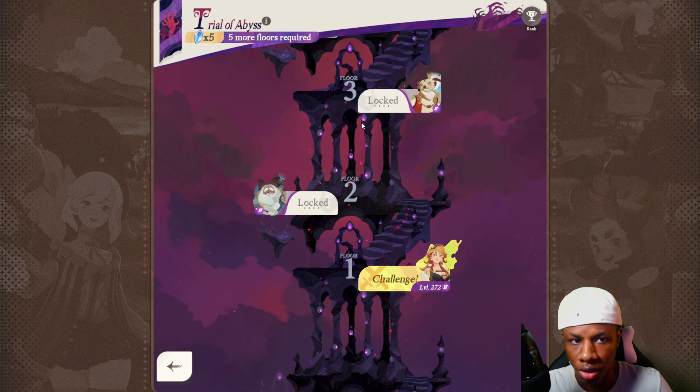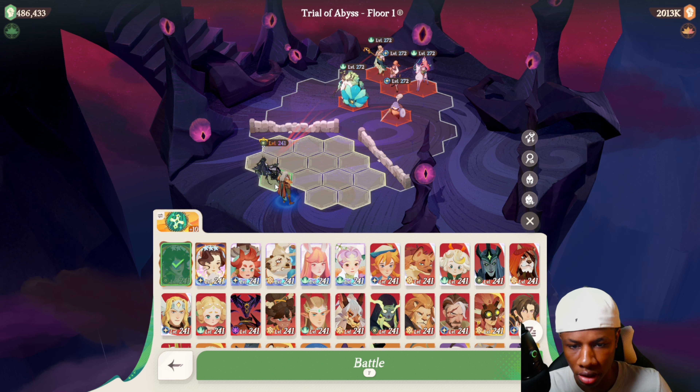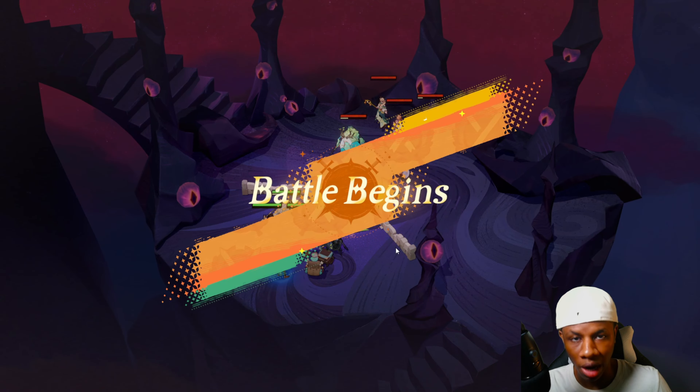If I click the first stage you can see it looks a lot different — it says 'Trial of Abyss Floor 1.' I'm going to use the free-to-play team comp that everyone is using to defeat AFK stages. We put Smoky here, Rowan behind Cishia, Entendre over here, and Coco. Let's go ahead and run the free-to-play team and see what happens.